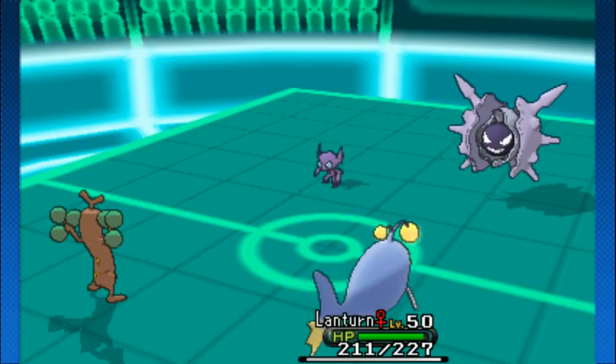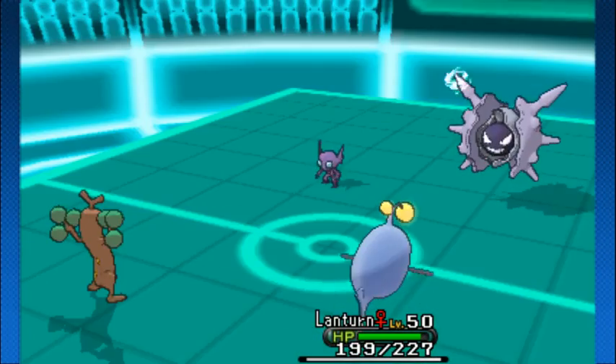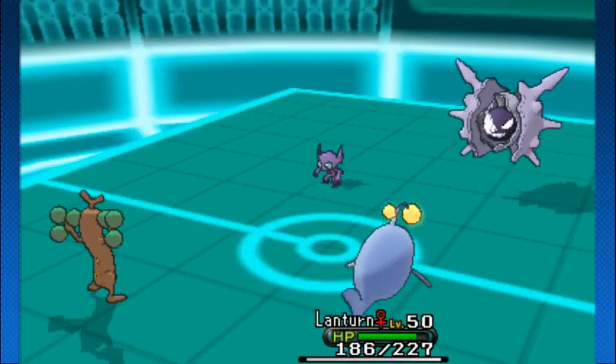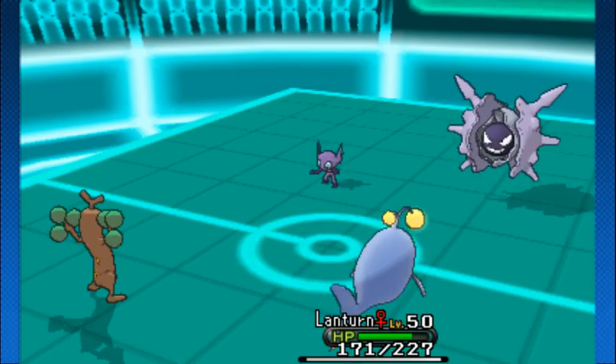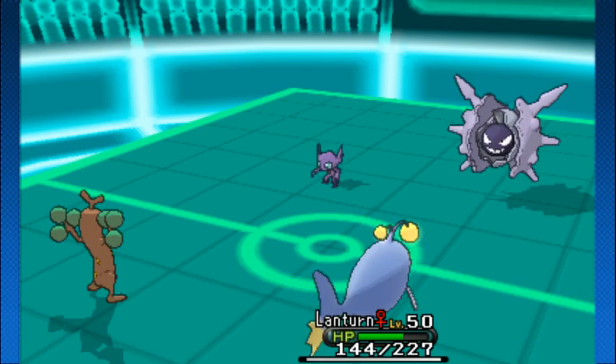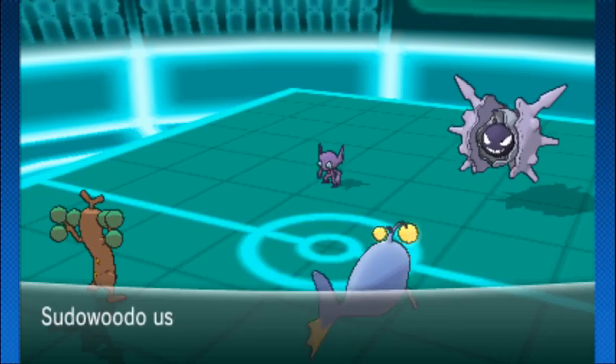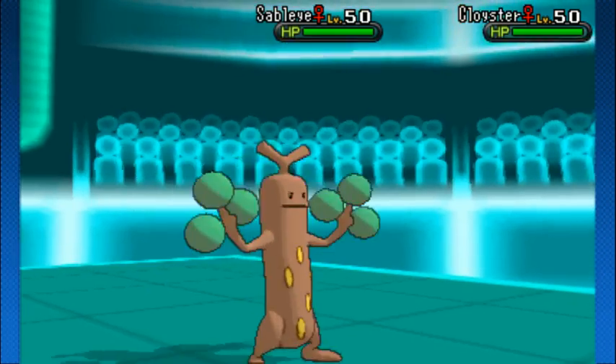Fake Out onto Lantern, and Cloyster getting that Icicle Spear going onto Lantern as well. Interesting — why not Pseudo Wudo? I'm not sure. But yeah, that Skill Link does a good amount of damage, not very effective, hits five times, Lantern flinches, and Pseudo Wudo goes for the Rock Slide.